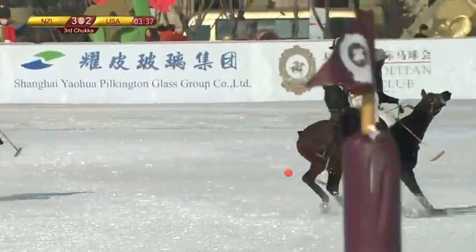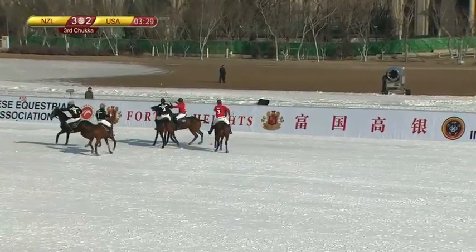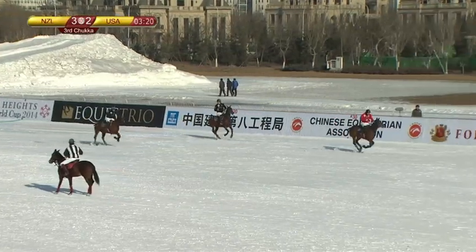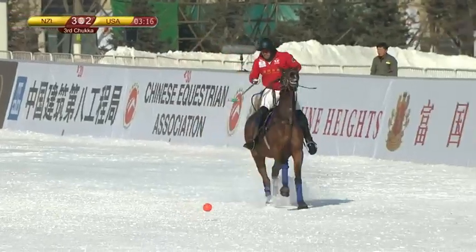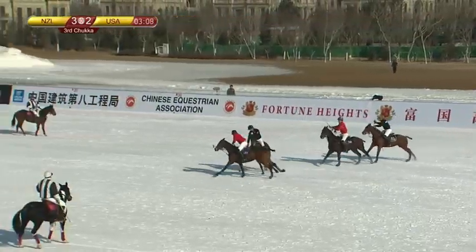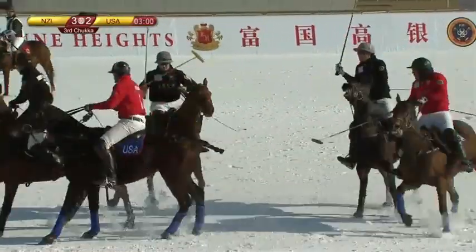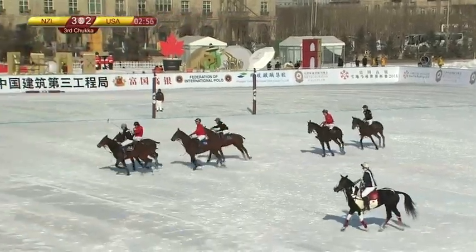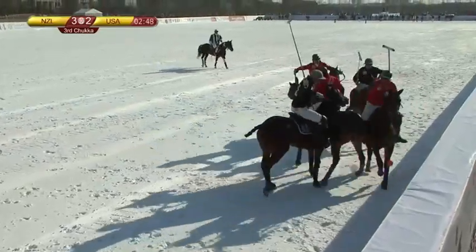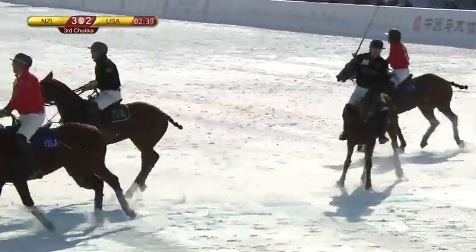New Zealand still in their half around halfway, but now United States go on attack. Hopkinson on Escapite — the two six-goalers face off. Escapite tries a back shot, leaves it for Biddle who comes around but can't convert. Hopkinson clears back — Escapite looks over his shoulder, deflects off the boards. Biddle cuts across to the middle, but Escapite can't quite convert as the ball pops up off a pony's leg. Hopkinson clears out of the goal mouth. Tom Hunt goes for a big neck shot but doesn't quite get it. Biddle dribbles through and takes it forward but it's gone out over the back line.